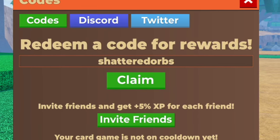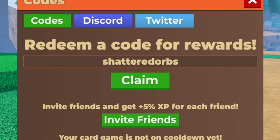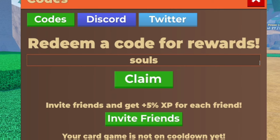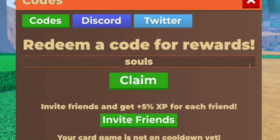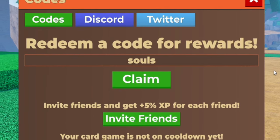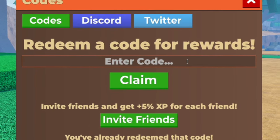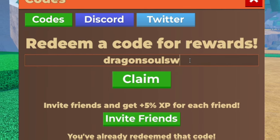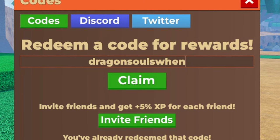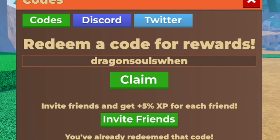Next, redeem the code 'souls' — S-O-U-L-S. By redeeming this code you'll get more rewards in Dragon Soul, specifically 2000 zenny, which is really cool. After that, redeem 'dragonsoulswhen' — D-R-A-G-O-N-S-O-U-L-S-W-H-E-N. This will give you one of every single boost in the game for 30 minutes, which is really nice.